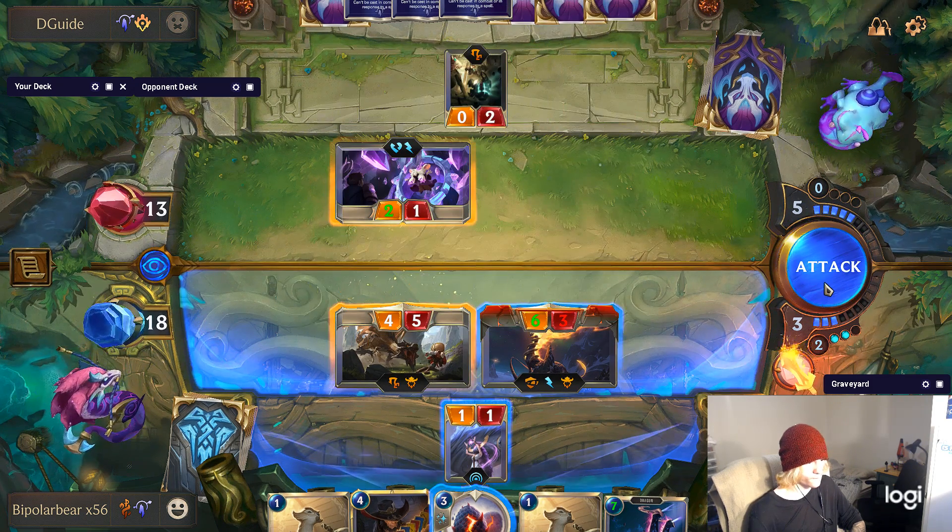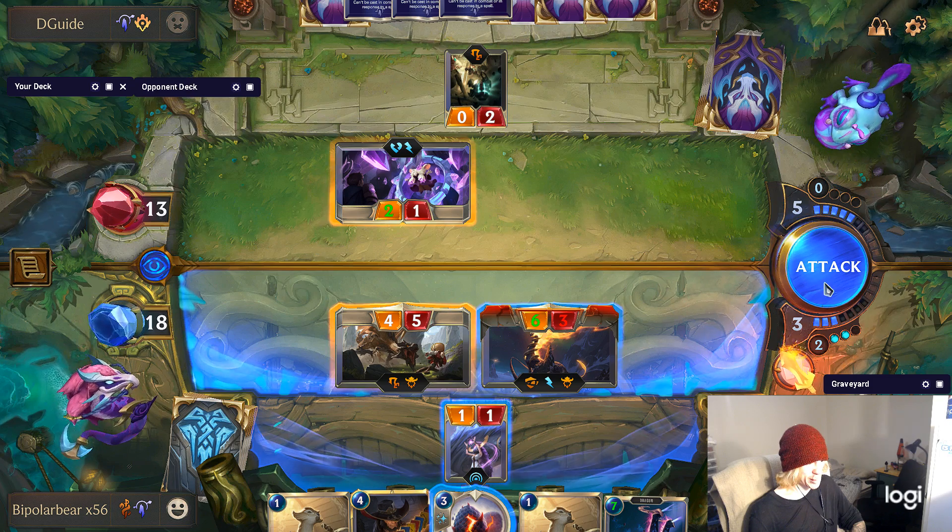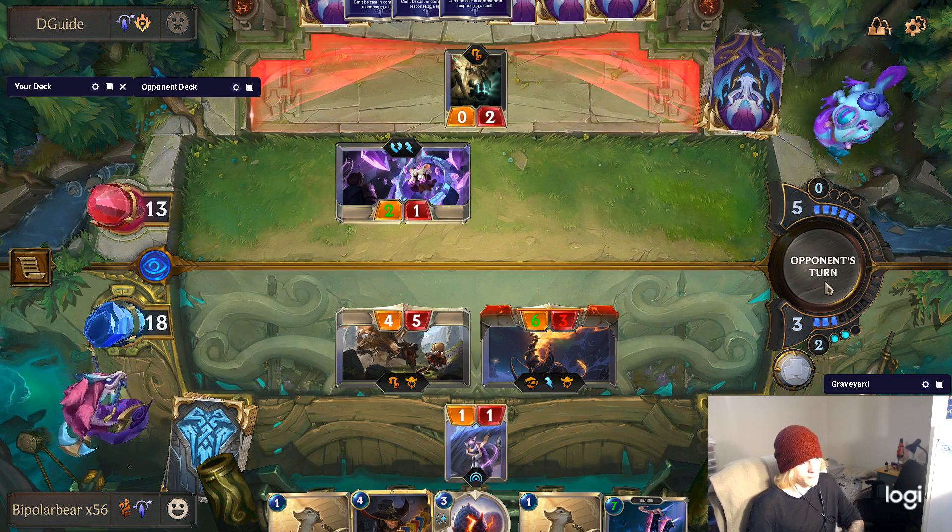TF doesn't really work in a matchup against Ezreal anyway unless you have the protection — that's all I was looking for too, that big green Bastion, and I couldn't find it at all.